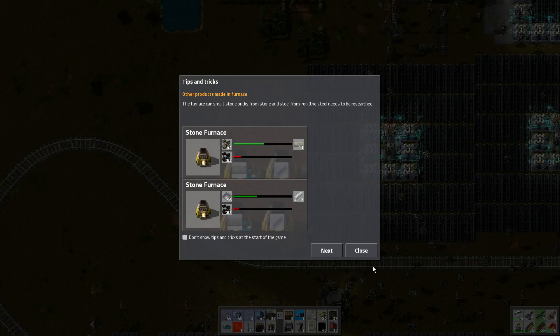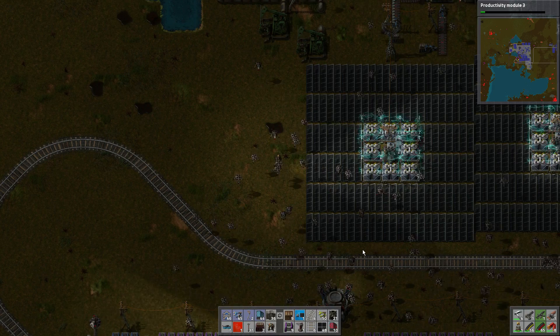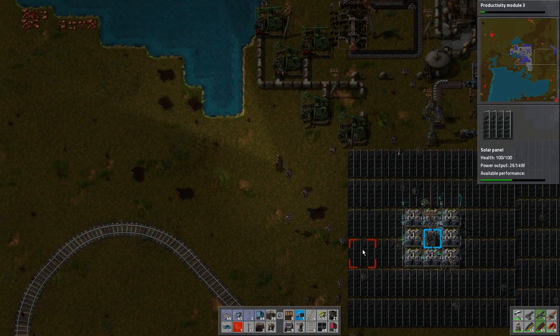Hello there, and welcome back to Factorio. It's episode 28 of season 2. Last time we added a new train station so that we did a better job of moving the iron plates over to the new station, pick up the iron plates there, go get the copper plates, and then come back to the main base. So let's get right on to it.